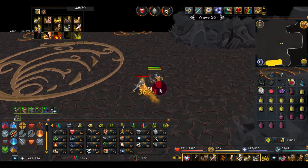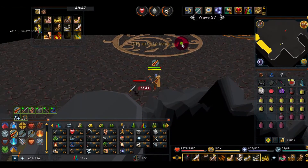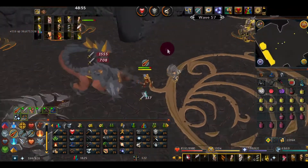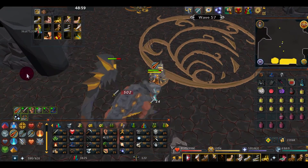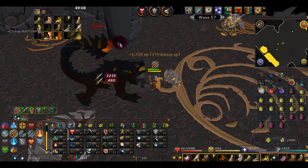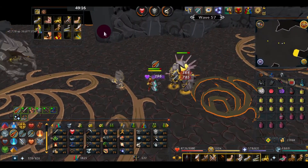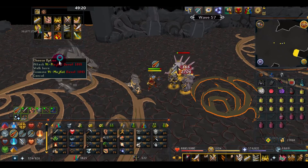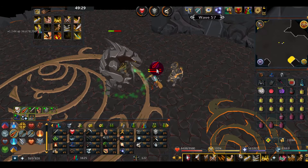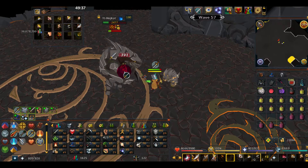Wave 57 — congratulations, you're getting there. Basically keep the grind-fest up. There's always the rock for a safe spot. Safe-spotting means going to that spot and attacking the highest-level thing that's attacking you. I might have said that already — it's been a long video. I'm going to drink another Warmaster Potion.